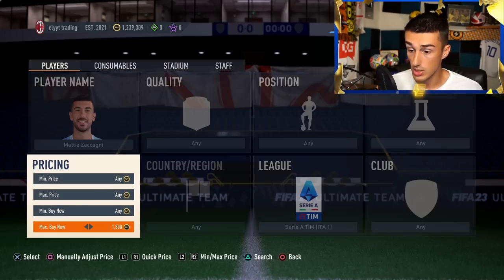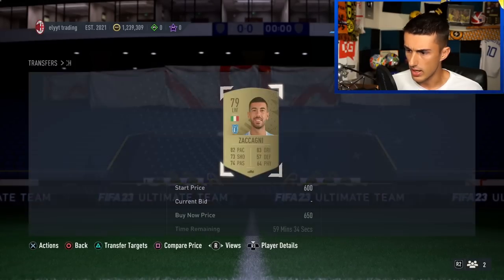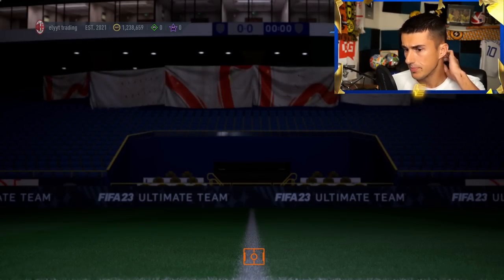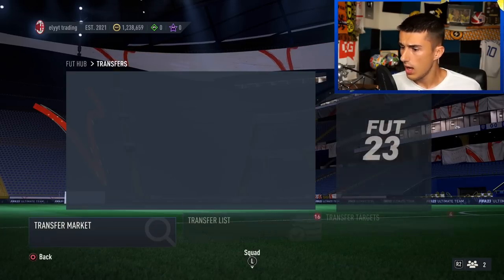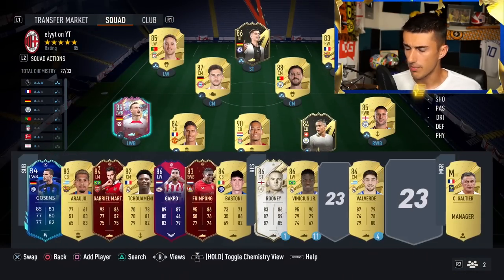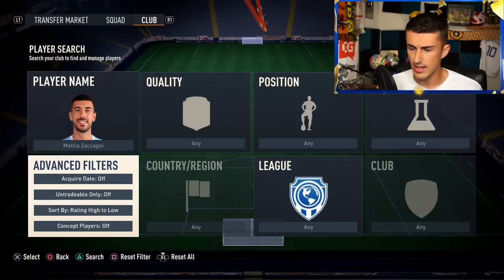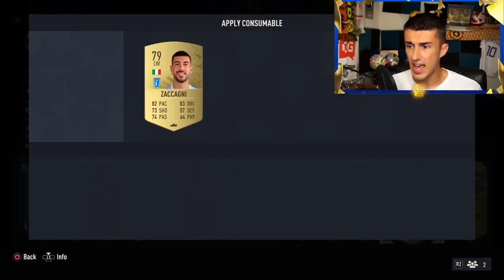Let's try Zacagni since he was the first to pop up. On the market he's selling for 600 to 650 coins. We'll buy at 650, send him to the club, apply the position change card costing about 800 coins, and list him for 2,000. That means we profit at least 400 coins on the card. It didn't take long at all to find this card.